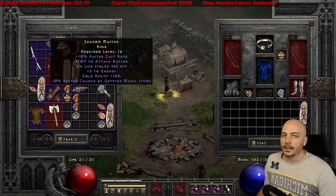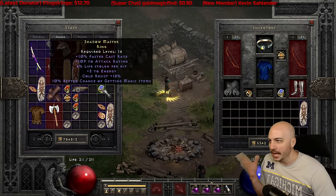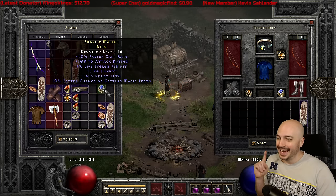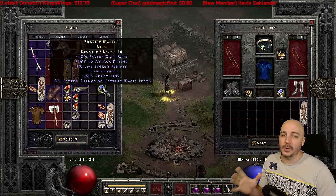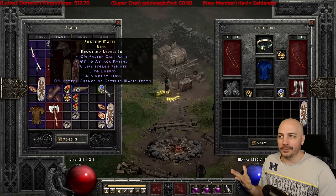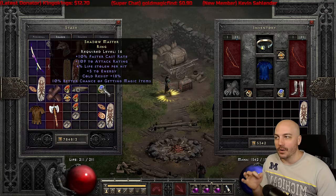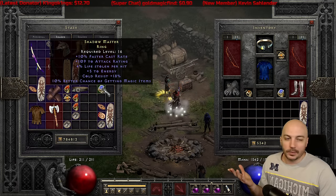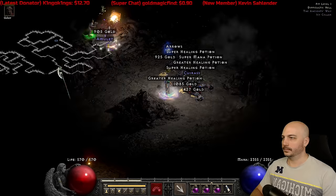This one — I gambled all 10 million gold on rings hoping to get that Wisp, and out of all of that, the only useful ring I got is this one right here. Craziest level 16 — FCR, over 100 attack rating, got the Life Leech, a little cold res, and some Magic Find, which helps out with the Magic Find character.